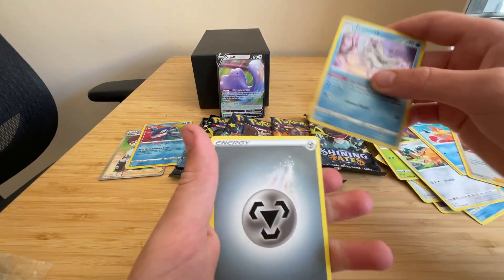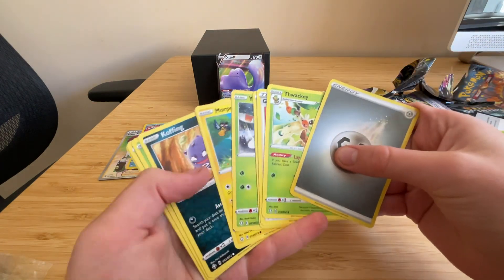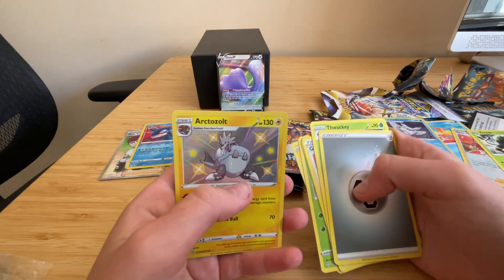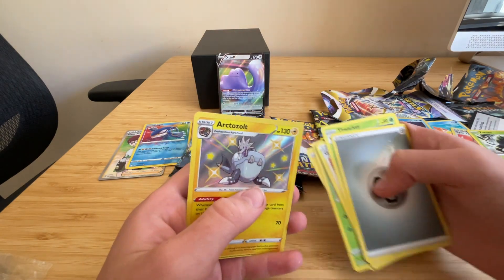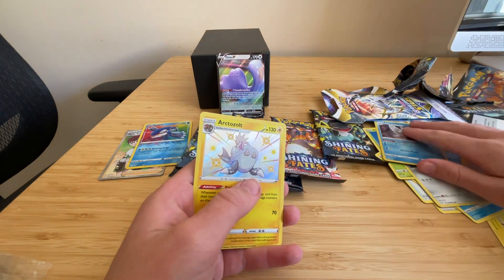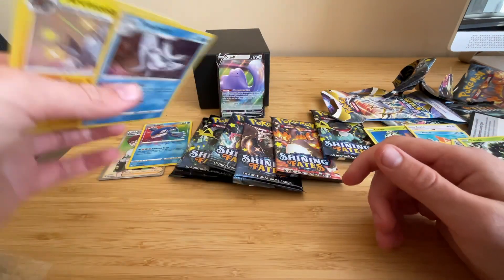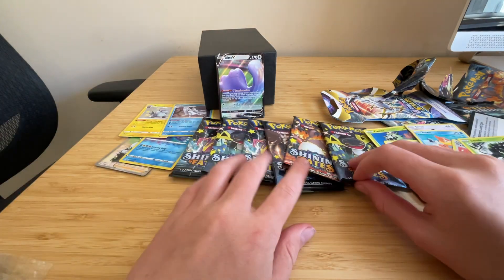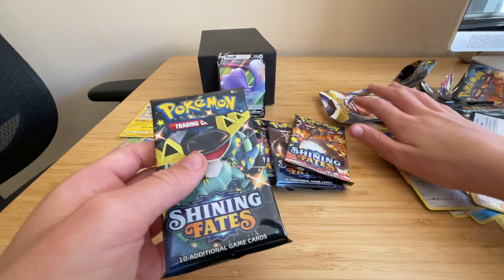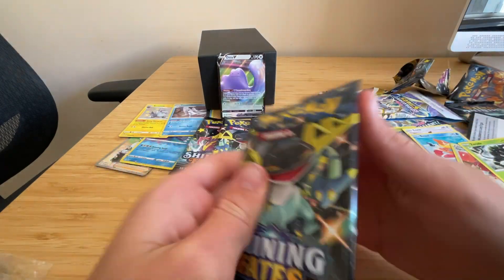I've just done five accidentally — that's a bit of an accidental mistake. It's shiny! I've never got a shiny! And the holo over here. We've got lots of hits — six packs — and these two Brilliant Stars packs over here.